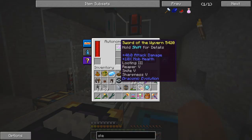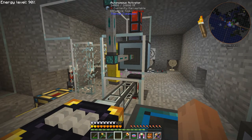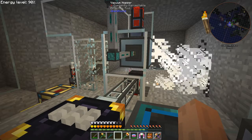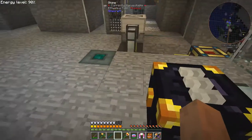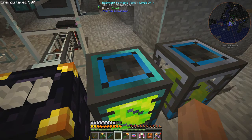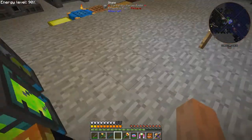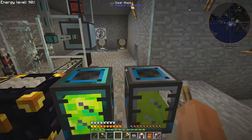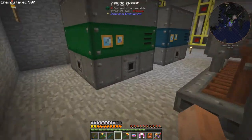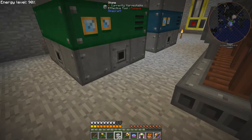Here we go — a zombie, and if I right-click I've got the Sword of Ivan which should sort him out quite nicely when he gets near it. We get two more and of course these are getting sucked into the item duct here. The fluid is going into the resonant ender tank — there's quite a lot of XP in there which is good. You can use this one only for generating Enderman or other sport mobs.